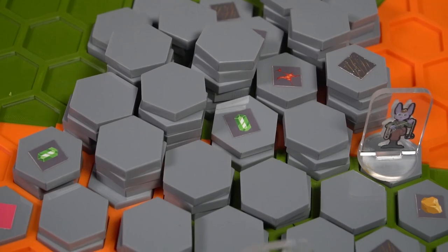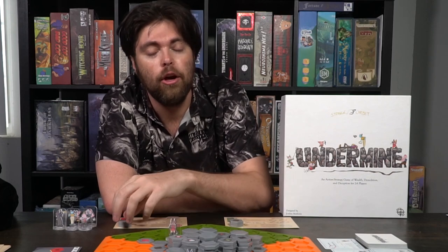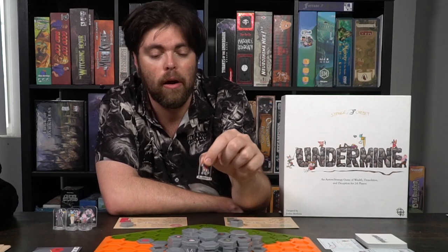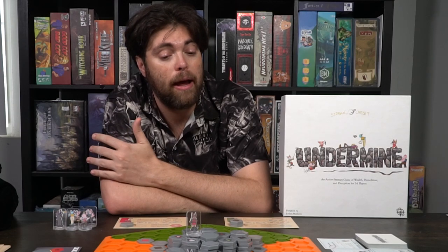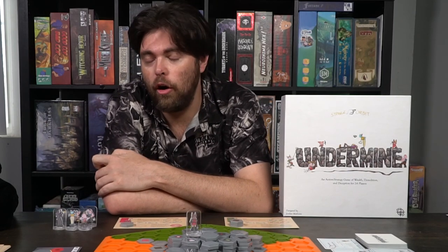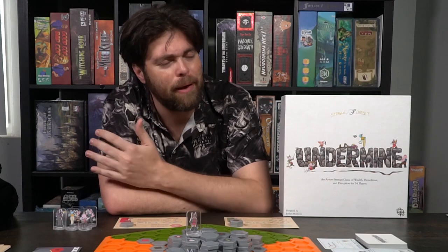Undermine is an action management tile extraction board game — one of the very few I've ever seen that actually involves extracting tiles where you start on a specific location on the game board. You move your character around by spending action points, use items in your bag to climb up these mountains, and extract resources like diamonds, gems, and copper, all while being aware that bomb tiles might be revealed. At the end of your turn, if bomb tiles are exposed, they blow up and blowing up bomb tiles ends the game sooner.